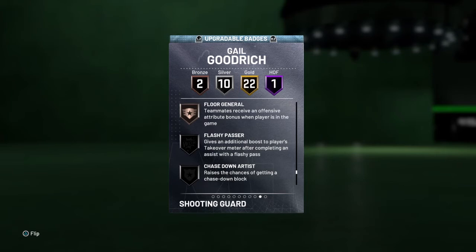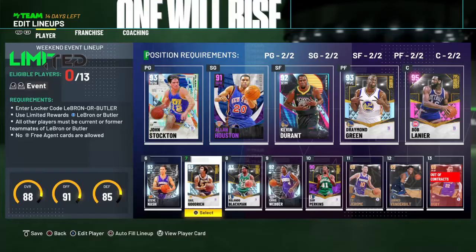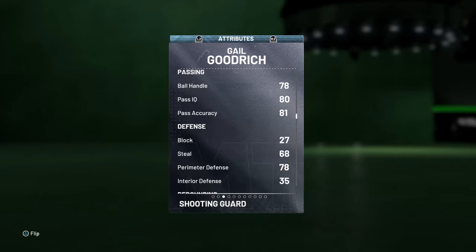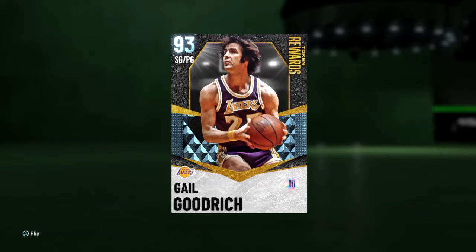You can also add badges like Flashy Passer, Chase Down Artist, Tireless Defender, Trapper, Cross Key Score, Pass Fake Maestro, and Quick First Step. So this card — if you're defense-minded and want defense on your wing position, this card isn't going to be the best for you. But for me, I just need a little defense since I can play decent on-ball defense. He just needs to be a shooter, and this card is definitely going to be that.